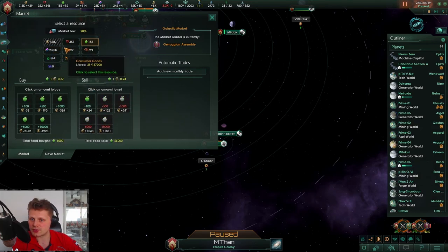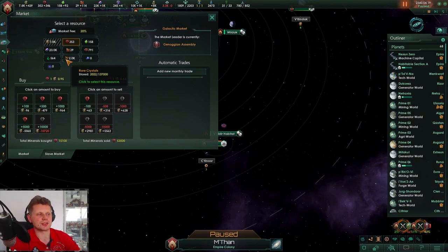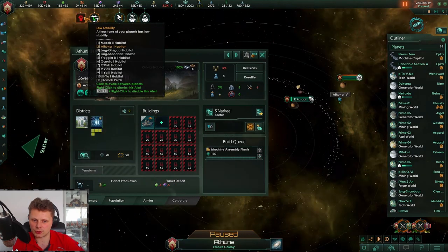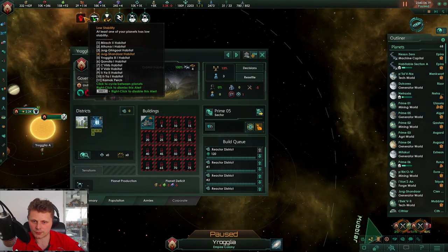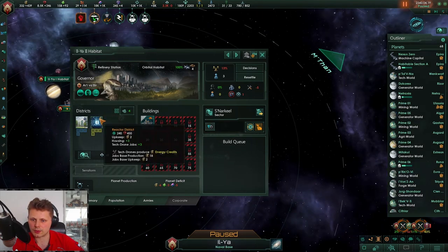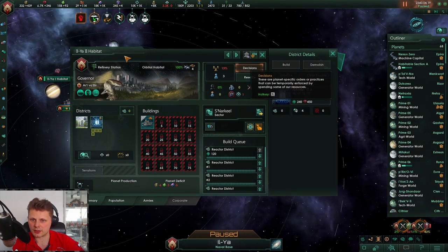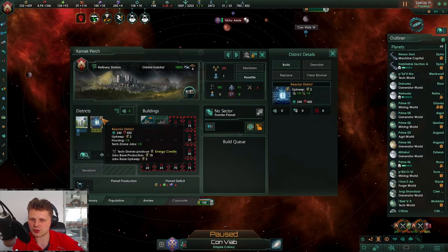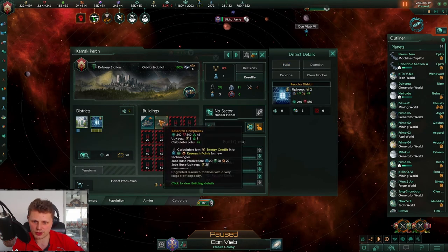Let's sell 5000. We can have 137,000 crystals — why not, it's gorgeous. Let's sell some more here, buy 10k. Next planet — you're building, you're building. Let's help these out. They can do whatever — refinery station, I don't care. What the hell is this research complex? There's no one here.